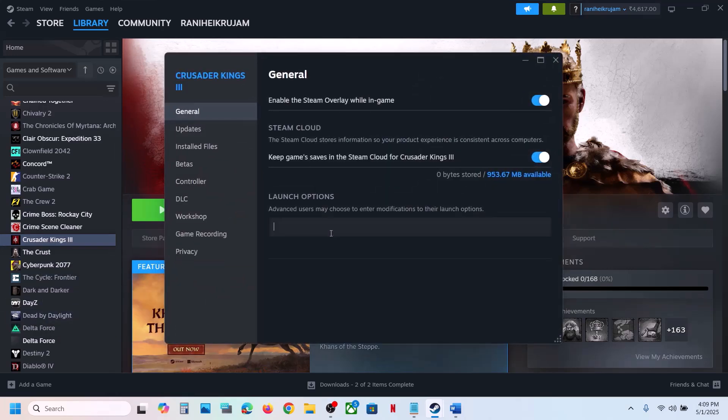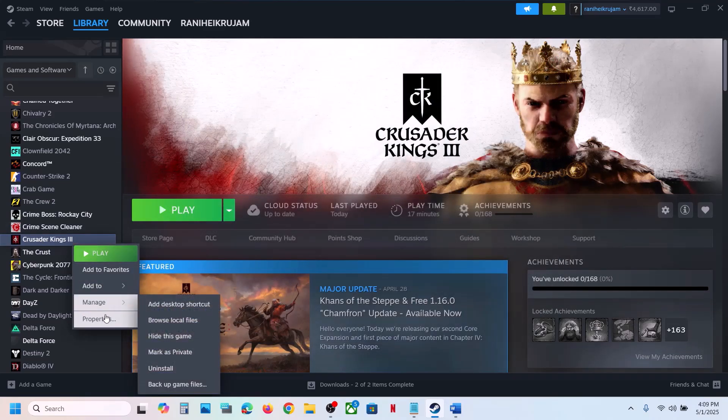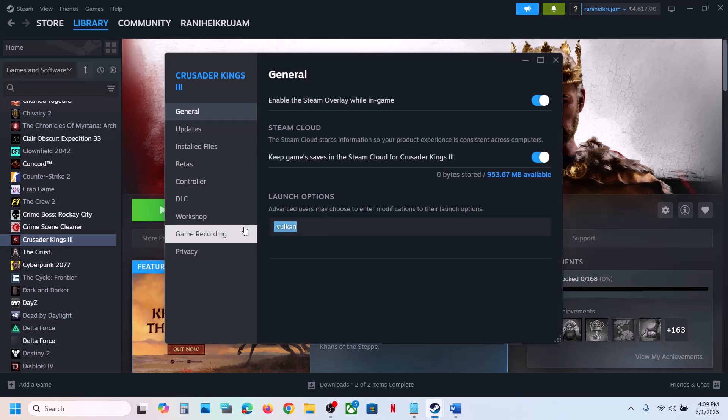For launch options, go to Steam, right-click on the game, go to Properties, and in the launch option you can type in -vulkan and then launch the game and check. If that does not work, you can try -dx11, or even -dx12. Launch the game and check. If still not working, remove this and follow the next step.